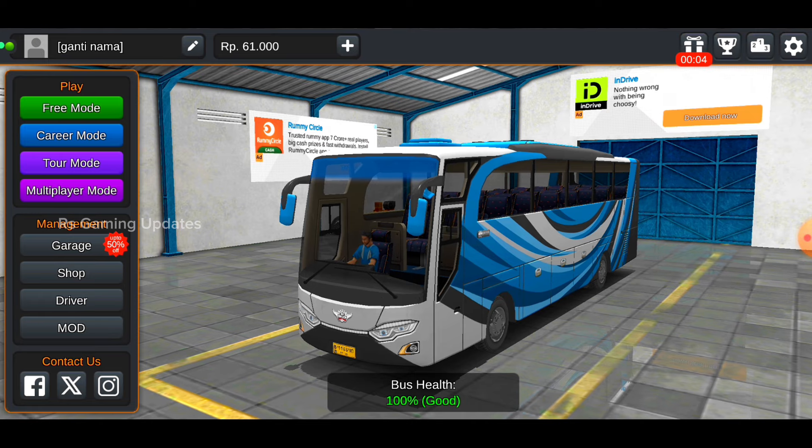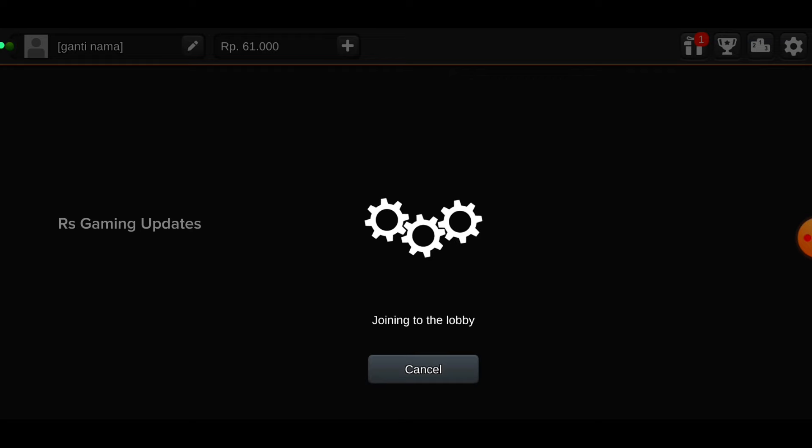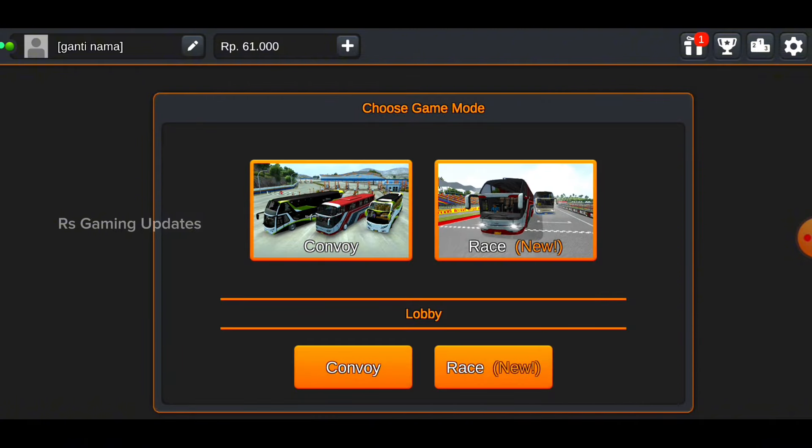Now let's go to the multiplayer mode. Okay, let's get it. Now we are joining the lobby. Here we are going to get two of them — convoys are going to race. Now we are going to the multiplayer mode.